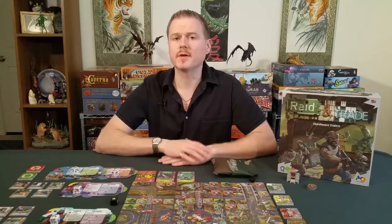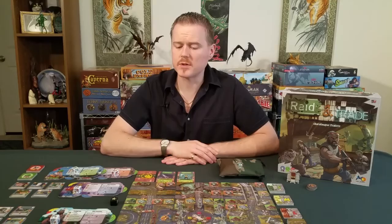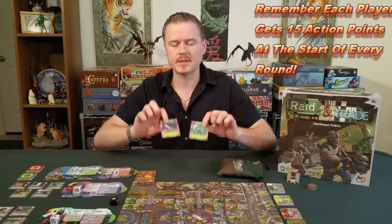At the start of every round, the first player is whoever has the least number of resource tokens — not the most powerful resources, just the total count. The starting player must then decide which of the two face-up global event cards goes into effect for the entire round.